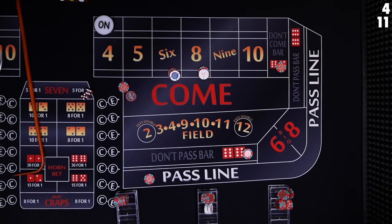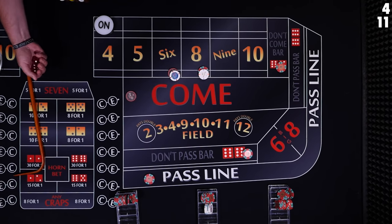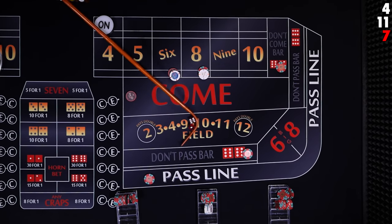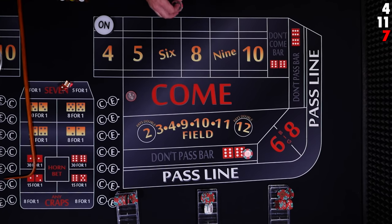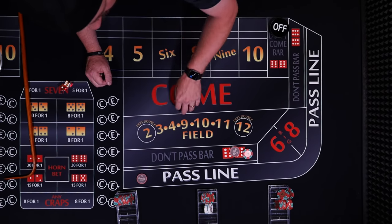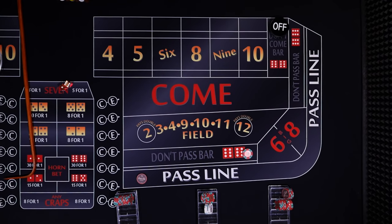If you want, you can wait for the next shooter or go ahead and make another don't come bet. 7 — seven out. That's a loser on the pass, loser on the don't come, and our place bets didn't get any hits — loser there. Our don't pass is going to win and our come bet is going to win. The puck will come off. We rack up, start over on the pass line and don't pass.